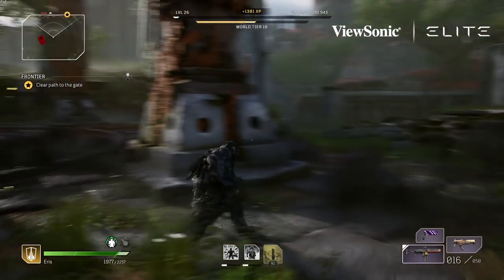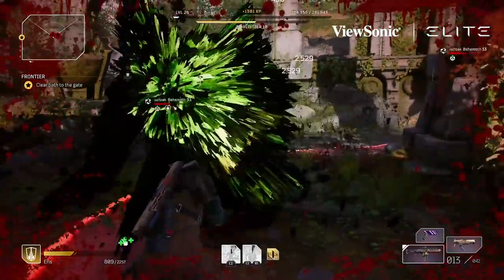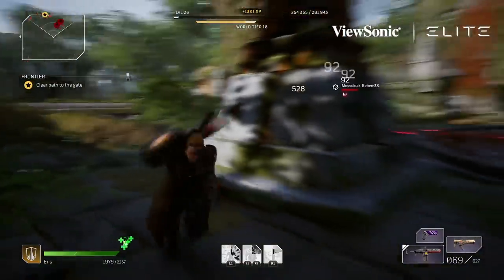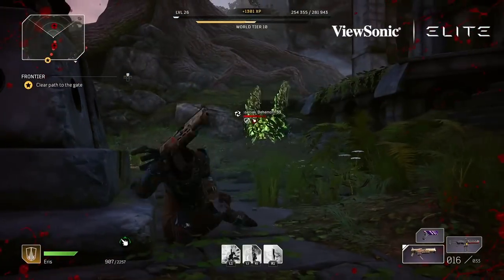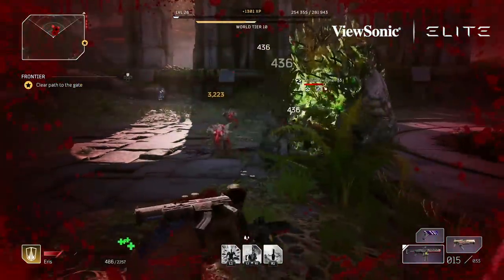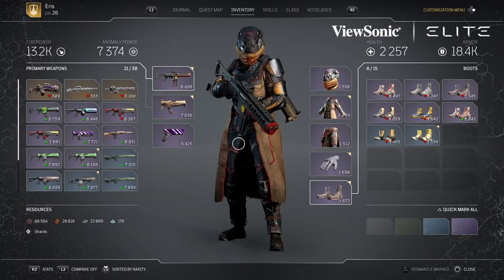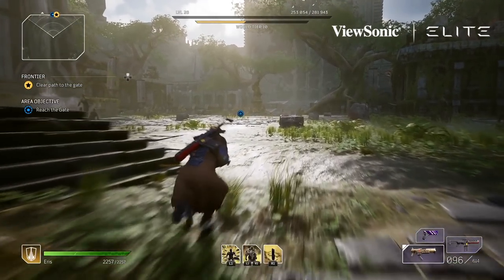Welcome back to the channel. In this video I'm going to be going over a strategy to help you clear the Gate mission in Outriders. It's a pretty tough mission if you're a solo player playing at the max possible world tier, which I was. It took me a few attempts to come up with a strategy that works — this is for the Frontier, 'clear a path to the gate' section. It's a two-phase encounter, and if you die at any point you have to start back at the beginning of phase one. Let's dive into my strategy.